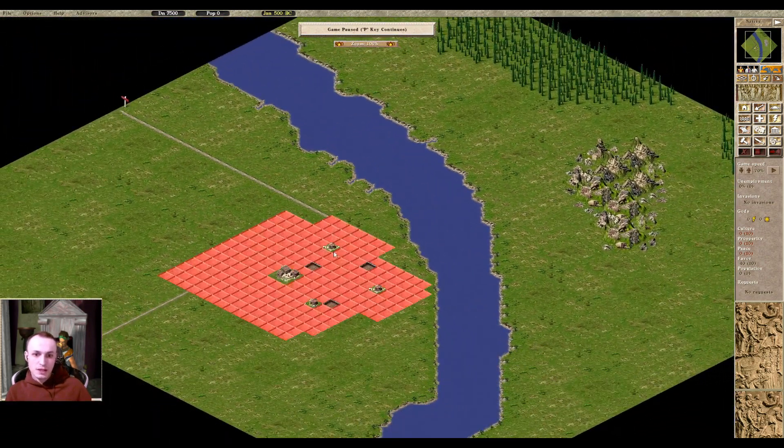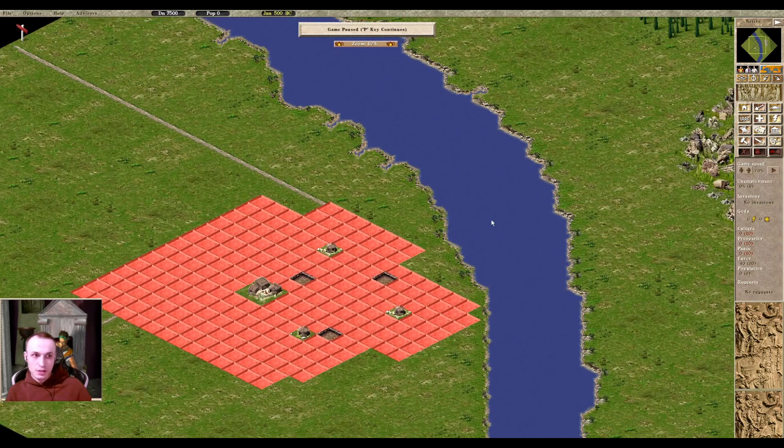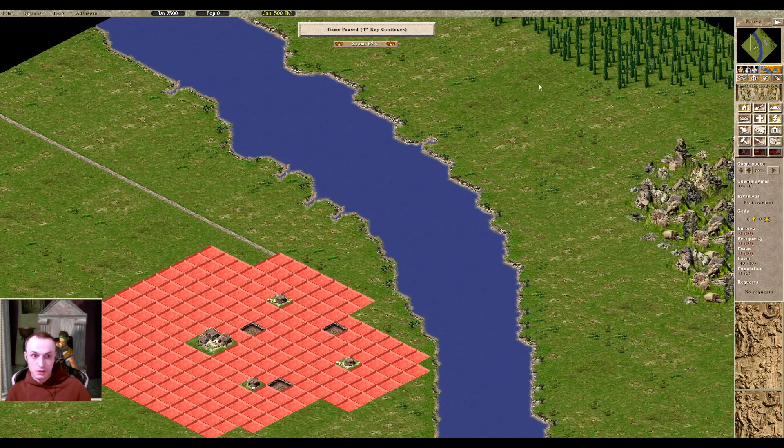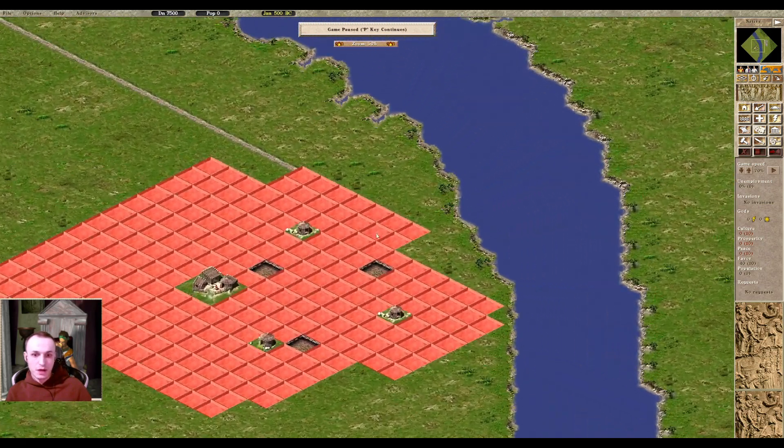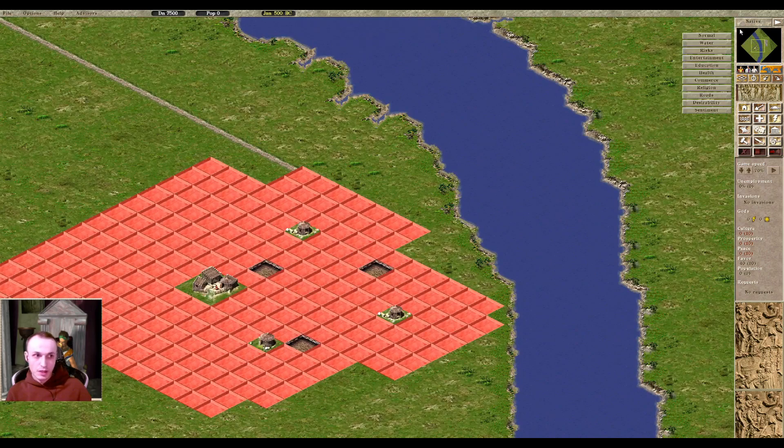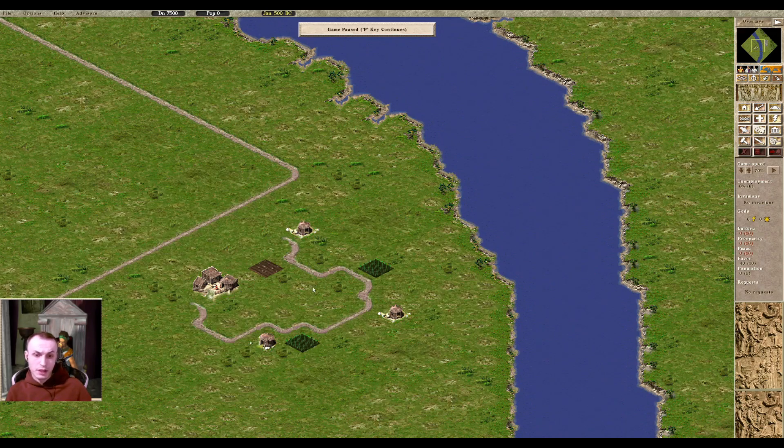Sometimes what happens is if there is a native that's pacified already and you offend another one, it could still spawn the hostile natives from that pacified hut. So just be aware of that. If the map is covered with natives, it could be very important to keep the native overlay on quick access, so you can check if you are not building on any native terrain that they claim as their own.